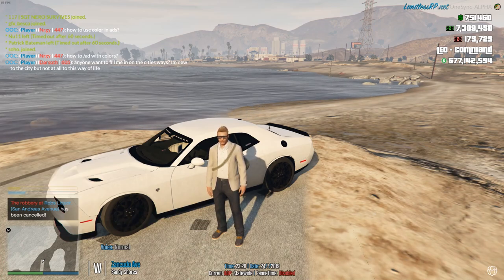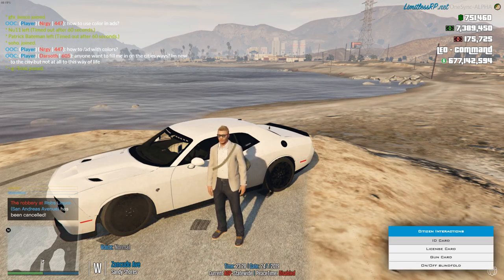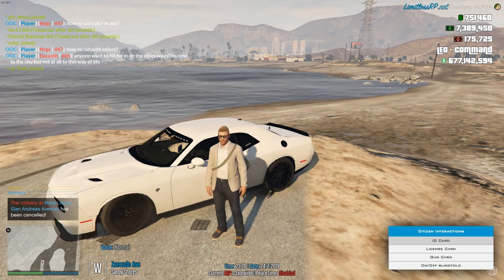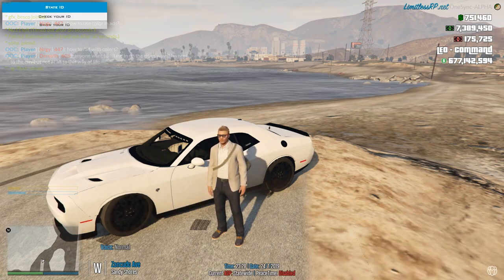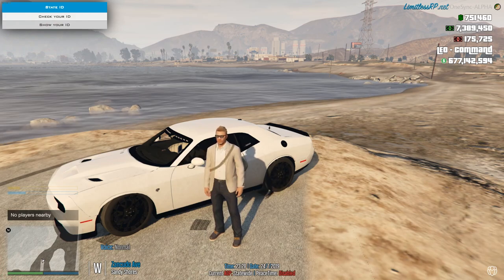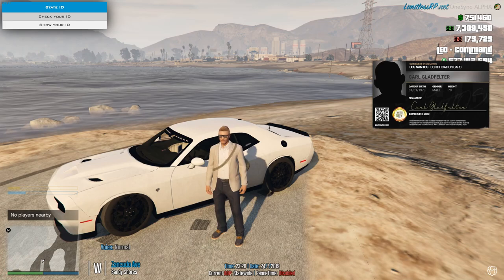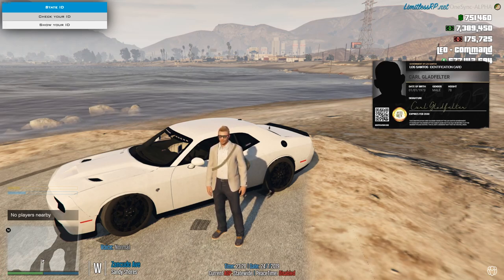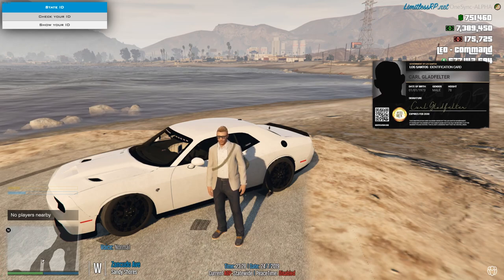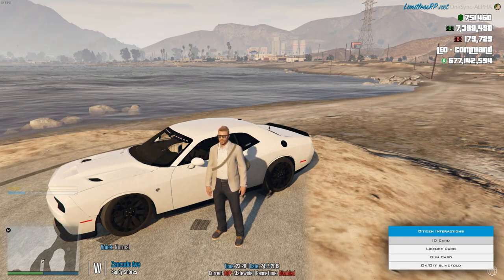So that's when you use /register — you want to make sure you get that character registered. That will give you your ID. If I press Page Down on my keyboard, it gives us a citizen interaction menu. Go to ID card, and if you say check my ID, you can see I just created Carl Gladfelter, date of birth 01-01-1973, male, height 78 inches.